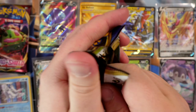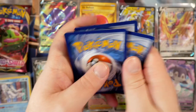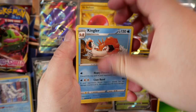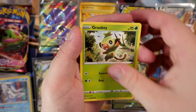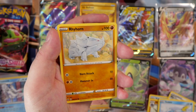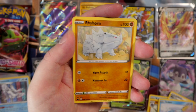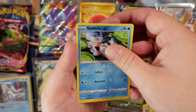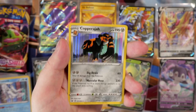Lapras G-Max pack — I owe you a code card. Leaf energy. Kingler, Grookey, Sobble, Scorbunny, Raihan, Roselia, Ferroseed. Reverse holo Goleen. And then the final card is a holo Copperajah! Just as I was saying we haven't pulled many holos — what do we do? We pull a holo card. Copperajah's Muscular Nose attack: if this Pokemon has eight or more damage counters on it, this attack does nothing — so you have to play it strategically. That Pokemon goes on our holo pile.